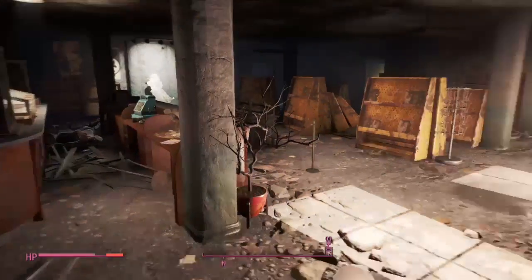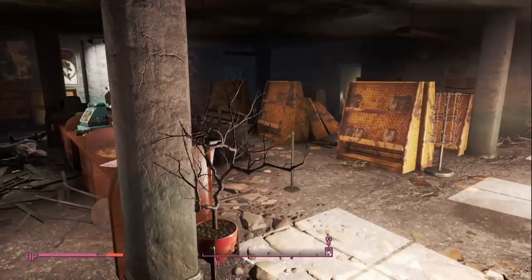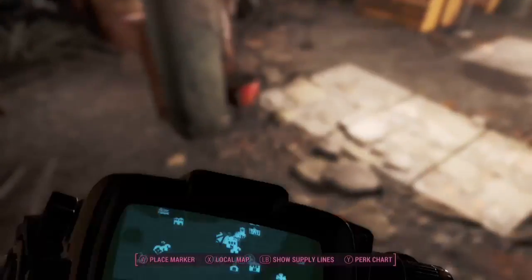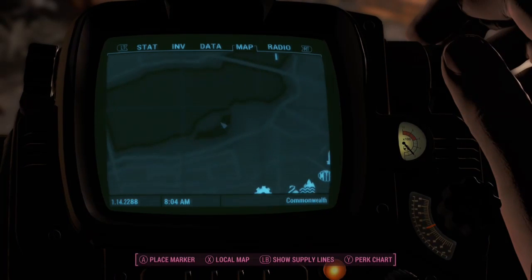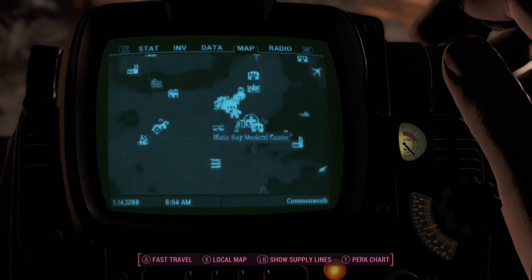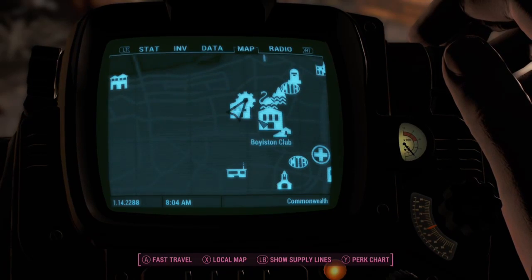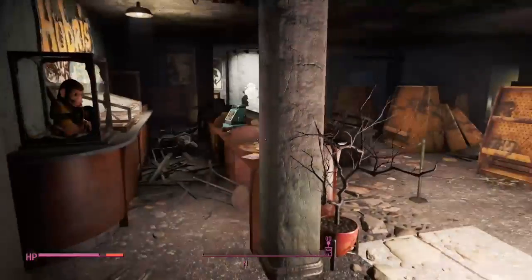Hey guys, Bear here, and today I'm bringing you a brand new Fallout 4 video. This is going back looking at some stuff and making videos about it — basically a few rare things in the game. To get these items, you're going to want to come to Hubris Comics. It's pretty far from Diamond City, on the same main big island, right next to Swan's Pond, and pretty much everyone knows where that is.